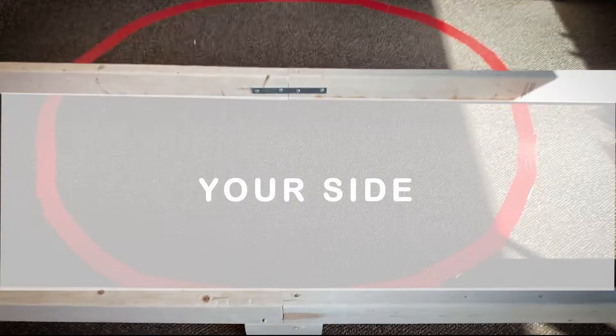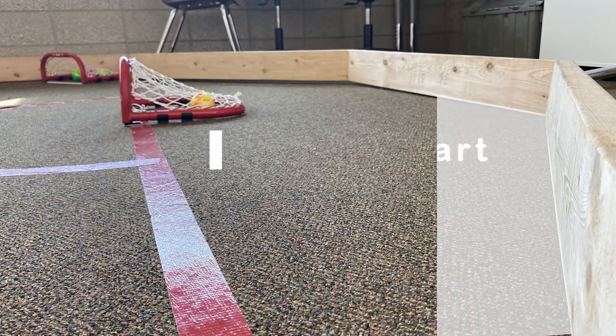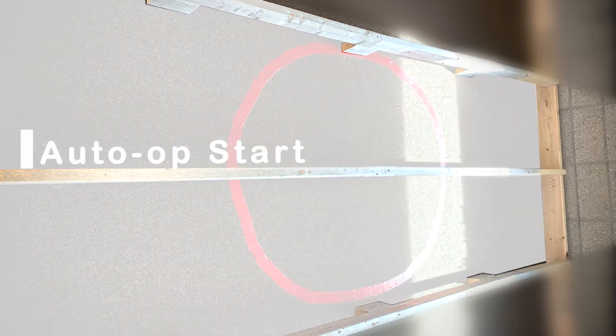Each team will have exclusive use of their neutral zone closest to their half of the court, where they will be able to place a single autonomous robot. Teleoperated robots must start on the trapezoidal area behind the defensive zone, while autonomous robots start within their autonomous zone.